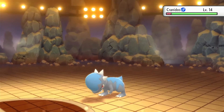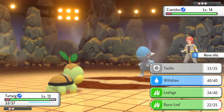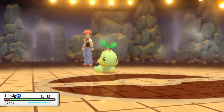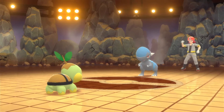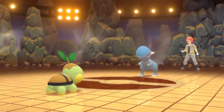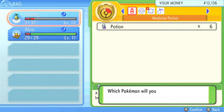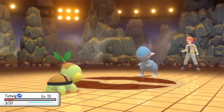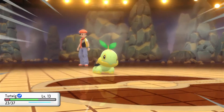Cranidos comes in - that's the base of that particular evolutionary line. Rampardos is a much cooler Pokemon and we might get to see that in the future. Headbutt did a lot of damage and put us in a spot of bother - only 3 HP left. We're going to have to use a potion because that headbutt has really knocked us back quite a lot.